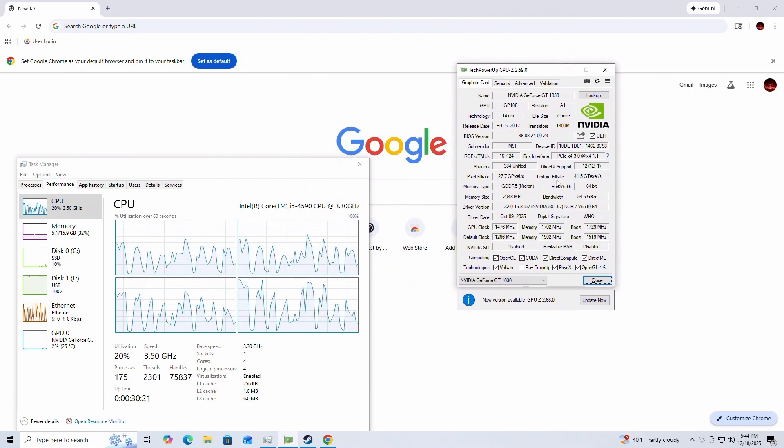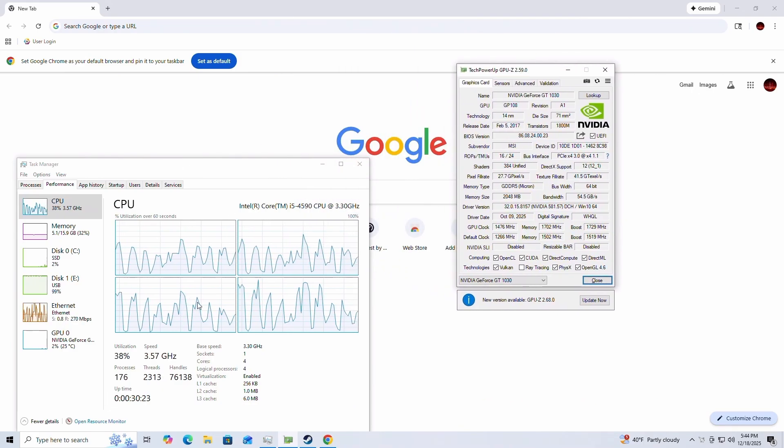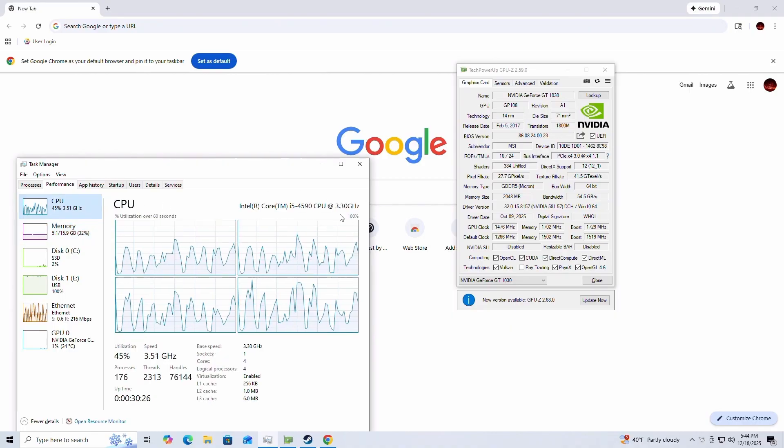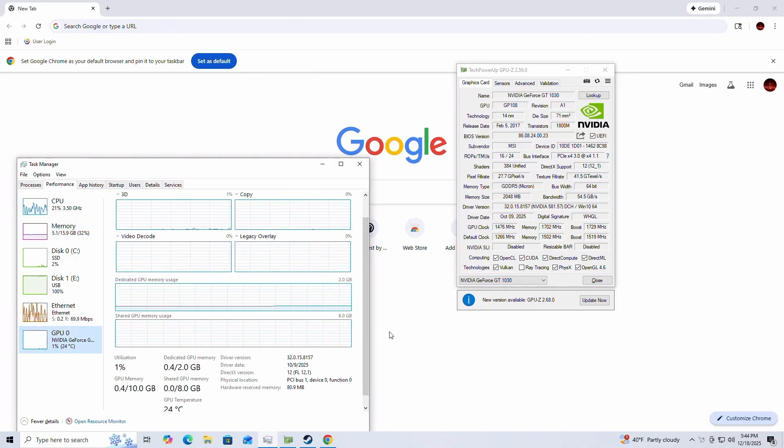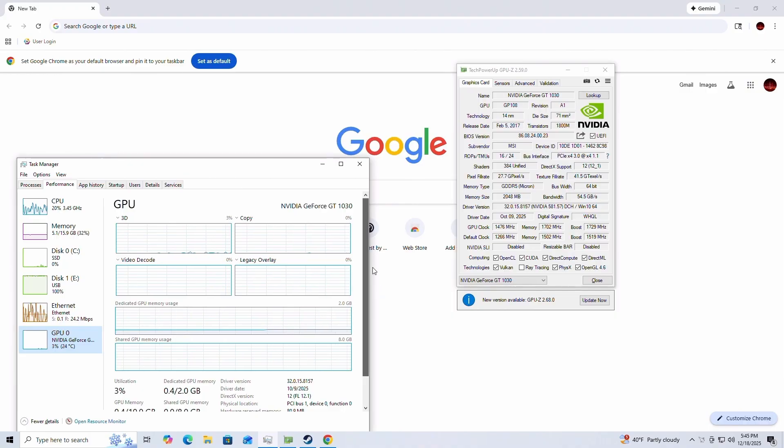Here are the rest of the GPU specs if you are interested. We are running 16 gigs of RAM with an i5-4590, and we are running the latest NVIDIA drivers for this card. I haven't checked it in about a couple of weeks, but I don't think NVIDIA is really updating the 10 series anymore, so I think this is the latest version. Either way, I don't really think it's going to matter much because it's a 1030.